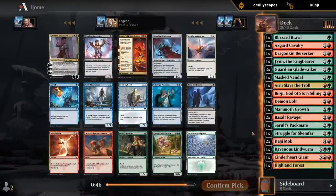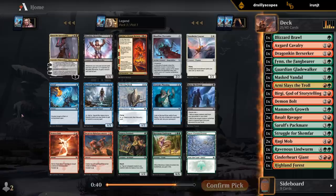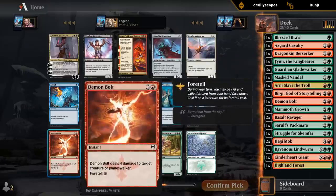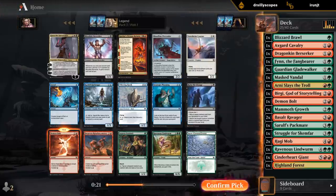We could rare draft Akaya, which is tempting. But there's also Demon Bolt and a Bloodline Pretender, which are both awesome for the deck. Probably going to take the Demon Bolt. Pretender would be awesome to wheel, since we have so many changelings and giants to synergize with it. But I think Demon Bolt's the pick — I'm not counting on Pretender wheeling. But you never know; otherwise a Forest or Lindworm could still be okay.